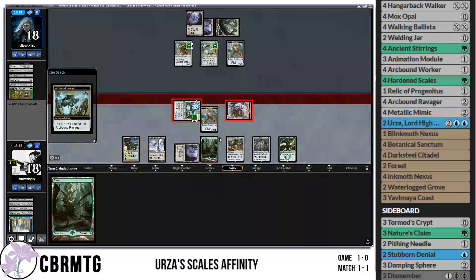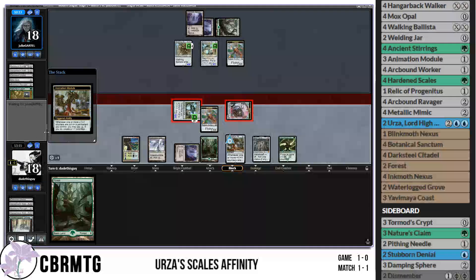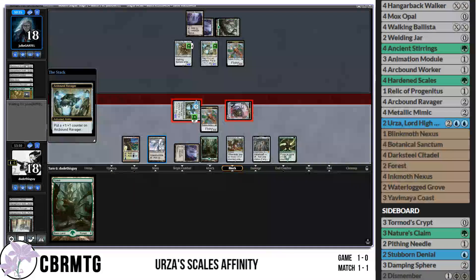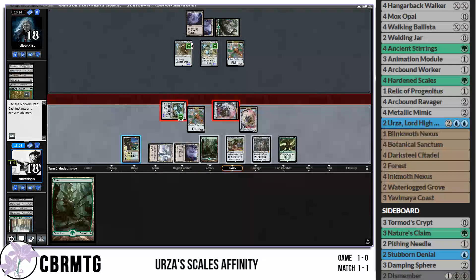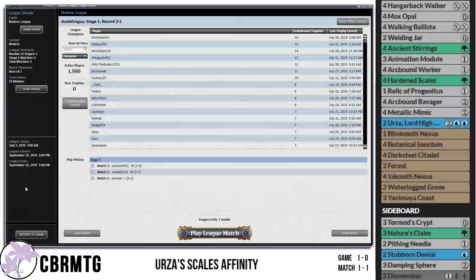Sacrifice an artifact, put a counter on it, sacrifice a Servo. Animation module is kind of like its own little Hardened Scales, and when they work together it's just insane. Pay one. Alright — that's good. We had them on lethal. Opponent, you always have to check for lethal — it's usually a good rule. We're two and one. Feels good.